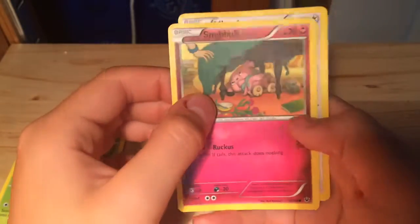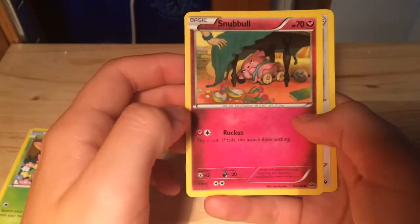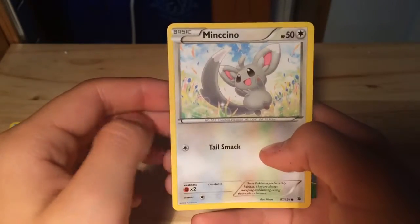Snubbull, which is 70 health points. Ruckus — flip a coin, if tails this attack does nothing. And then Minccino, which has a Tail Smack and 50 health points.